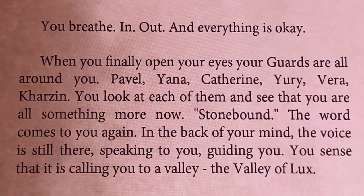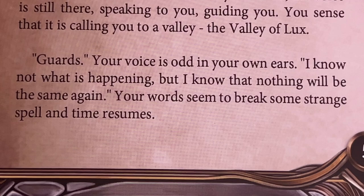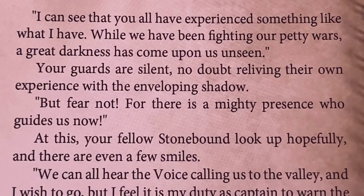You also see darker things — stealing a chicken from brother Fenn's yard, bloodying Carl's nose in a childhood fight, the terror of your first battle, the face of the first soldier you ever killed. You look up and see a vast darkness stretching out before you. It rolls over you like a fog, burying you in shame and regret. Suddenly, a voice calls out to you from beyond the chaos. You turn to the voice and the darkness is shattered. You breathe in, out, and everything is okay. You look at each of your guards and see that you are all something more now. Stonebound. In the back of your mind, the voice is still there — speaking to you, guiding you. You sense that it is calling you to a valley: the Valley of Lux. 'Guards,' your voice is odd in your own ears. 'I know not what is happening, but I know that nothing will be the same again.' While we have been fighting our petty wars, a great darkness has come upon us unseen. Your guards are silent, no doubt reliving their own experience with the enveloping shadow.